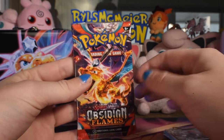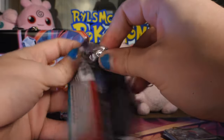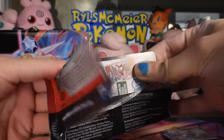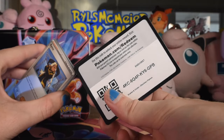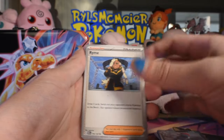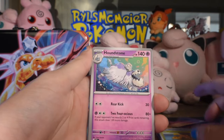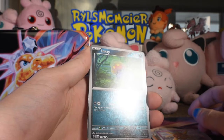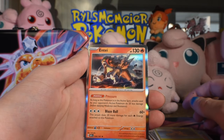Obsidian Flames — the Darkness Ablaze of Scarlet Violet, the obligatory early Charizard set, whatever you want to call it. There's the code, energy off the back, Rime — as far as Pokémon character names being on the nose, Rime is the most obvious I think. Anyway, Misty, Inkay reverse, Shuckle reverse, and Entei as the rare.